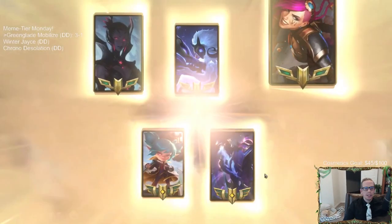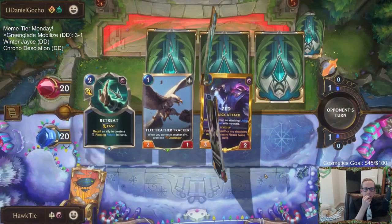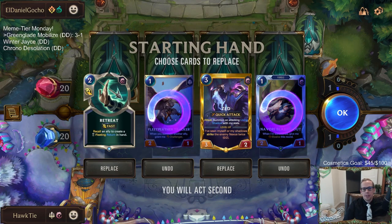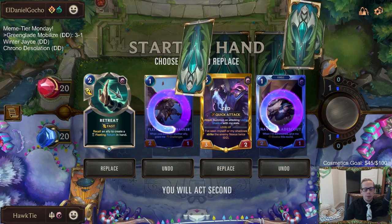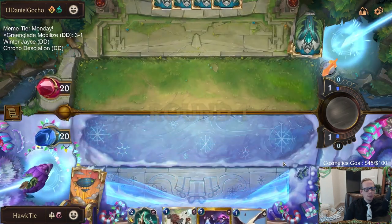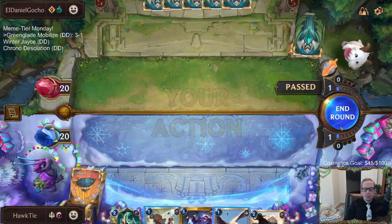Another Shadow Isles control deck — this can be tough. Hopefully we draw our cards in the correct order this time. We drew Green Glade Elder, Retreat Return, and Mobilize later on — learned our lesson. Let's send the one-drops back. We'll keep Zed but we're going to keep Retreat Return and look for Green Glade Elder. Without Elder the one-drops die pretty easily.